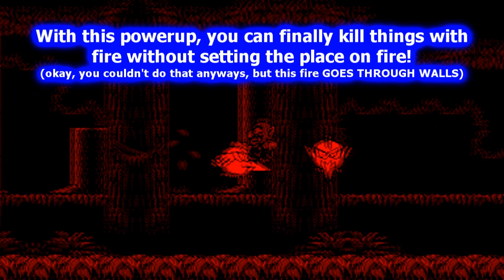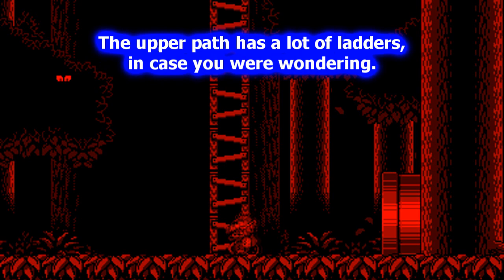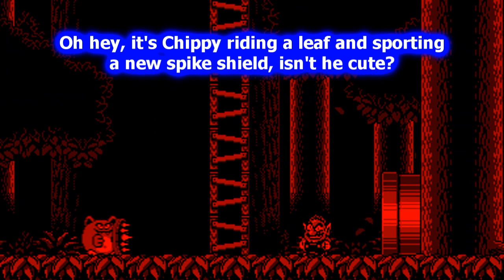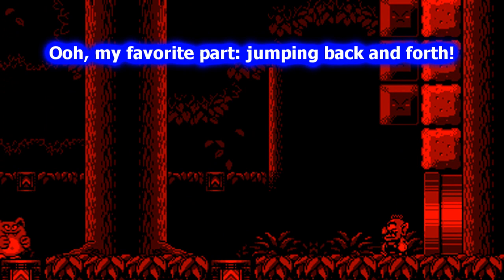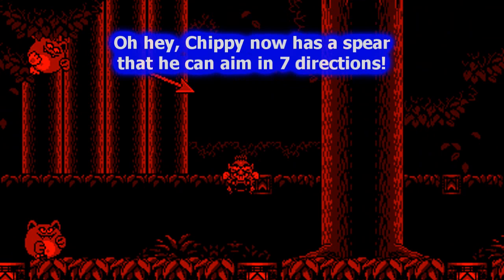And I lost the power-up already — that's great. I'm going to get it again later though. Here we got a split path; we can either go up or left. I'm going to go left. Up is just going to have a lot of other places with secret items and such. But you don't really need to go to both, because the treasure and key are actually at the end of the level — you go through either path.